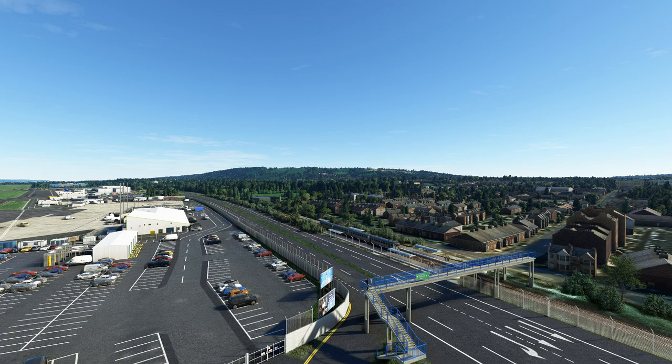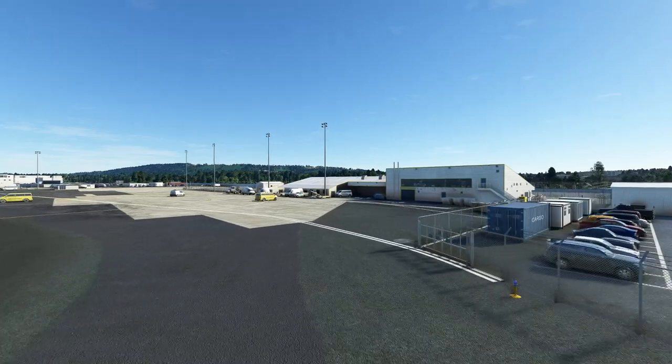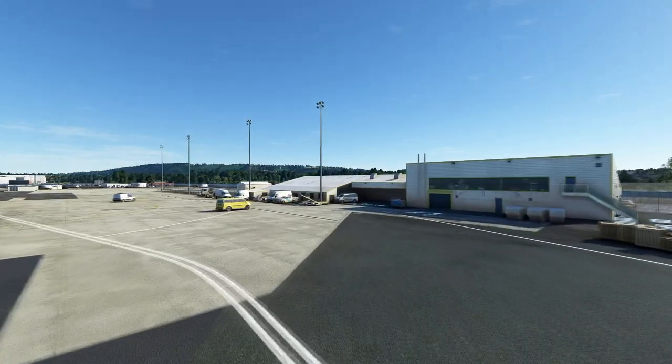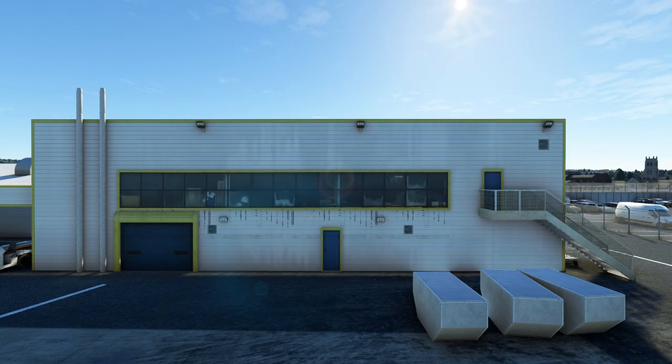You can see the cargo part next to the GA apron, and here you can see the flashing wigwags — some of the best I've seen. Wigwags exist at many airports and in various sceneries, but Gary seems to have found a way to make them look really realistic. Getting closer, the buildings are just wonderful — look at the weathering and the correct markings on the vehicles for this airport.